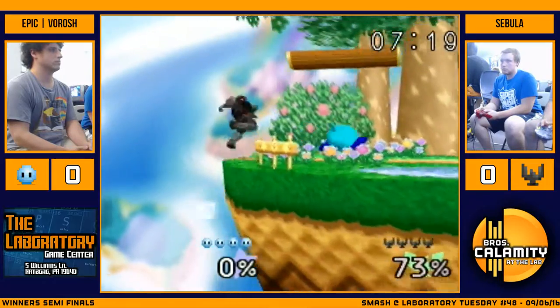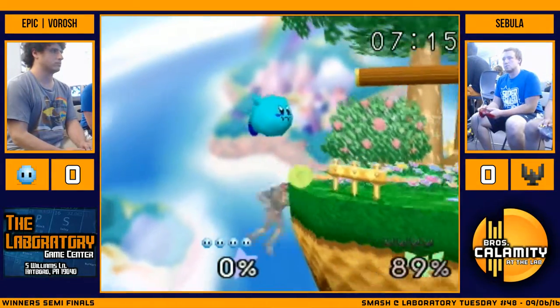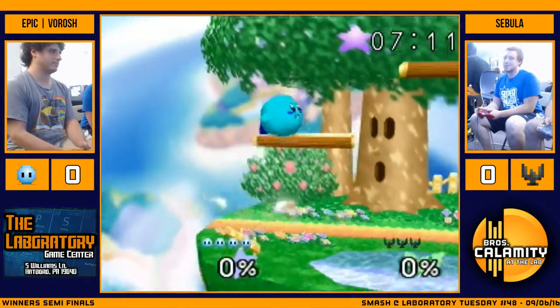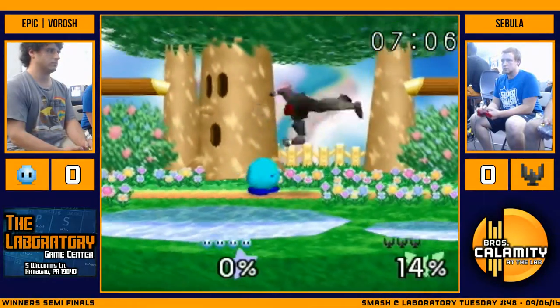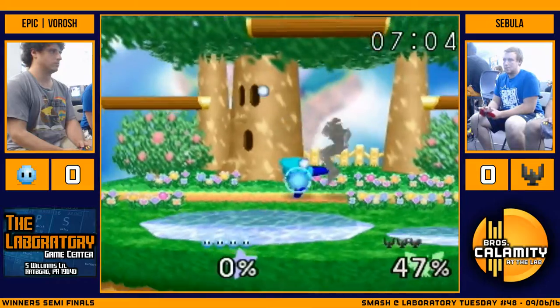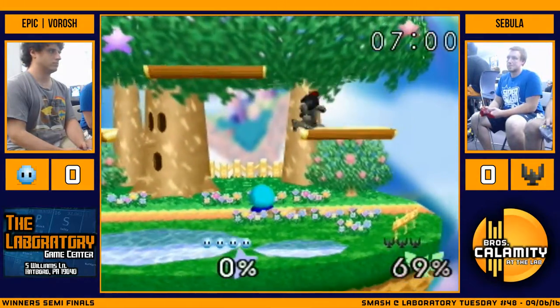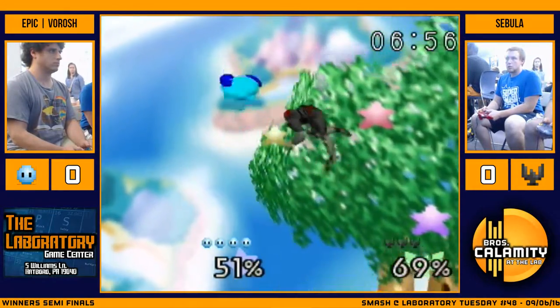Cebula with the answer. Let's see if he can make something happen. Tough position, but he makes it work. Catches him with the forward smash. When Kirby lands like that, he kind of sinks into the ground a little bit. So when Falcon runs up and tries to get a grab sometimes, it just whiffs.